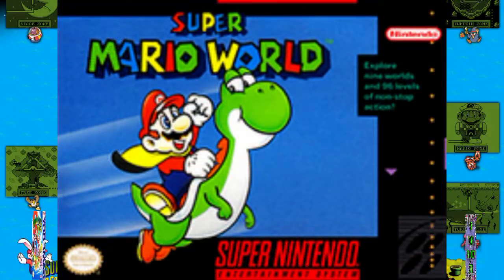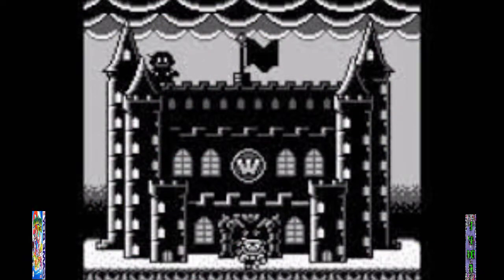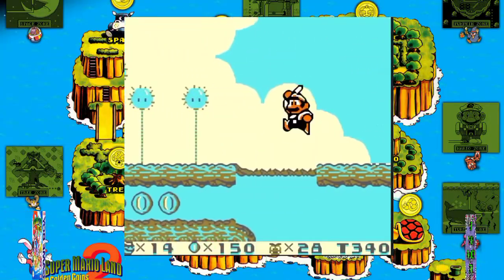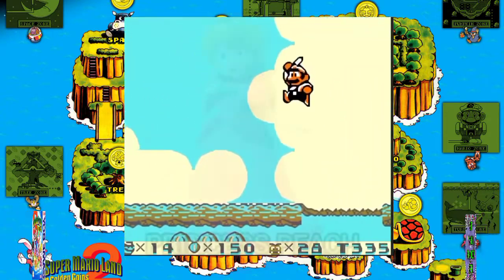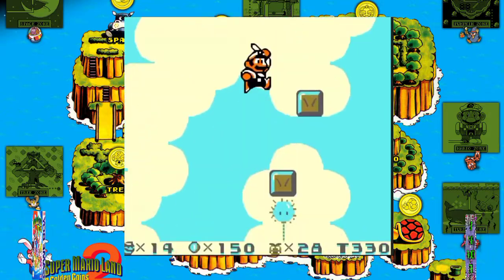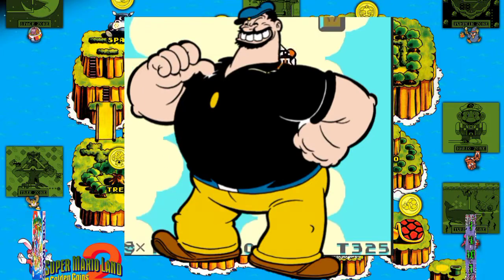The plot of Super Mario Land 2, which depicts Mario trying to reclaim ownership of his castle, was intended to be a change in routine from other Super Mario games by having him pursue something for his own benefit, as opposed to other entries in which he is fighting to help another individual, such as Princess Peach. The game's antagonist, Wario, was designed by Kiyotake, who described the character as the blue-go to Mario's Popeye.